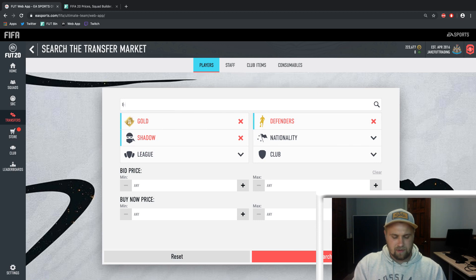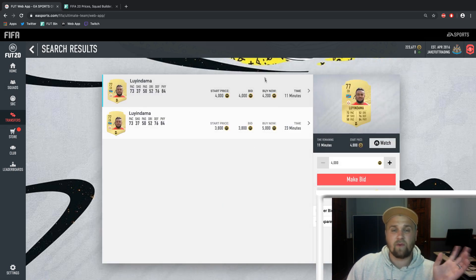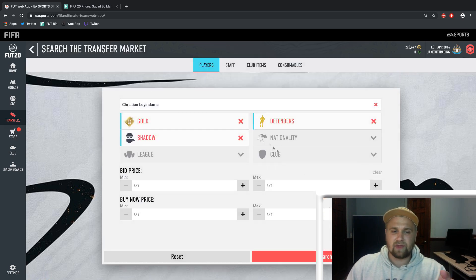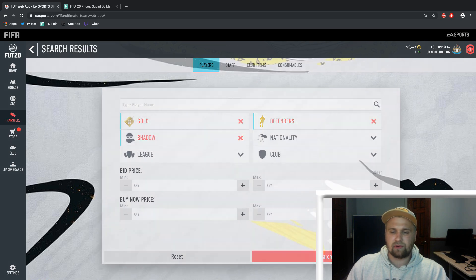I'm going to the transfer market and typing in his name. His lowest buy now is 4,200. Not many people are going to be looking for his card, so I'd list him at around 2,900 to 3,300 and still profit about 1K. That's how easy this method is — it just takes time. The reason it works is that shadow cards are expensive and people just want to buy the card with it already applied. Also, it's really hard to figure out pricing because pressing compare price just shows every card without the chemistry style filter — you have to search specifically for it.